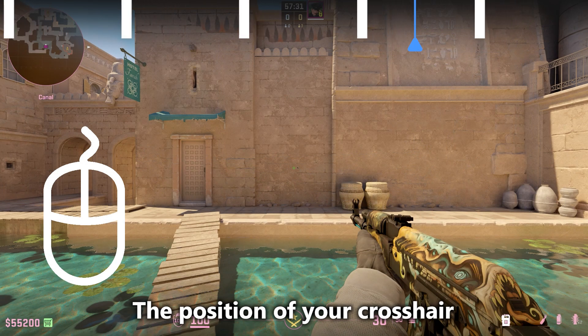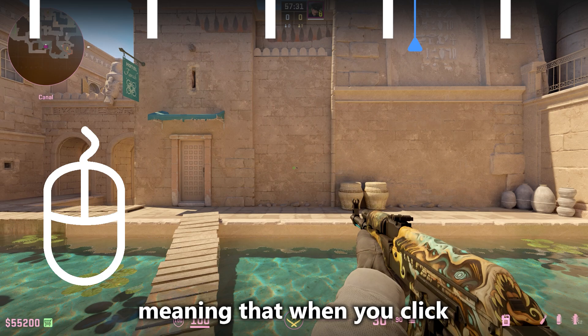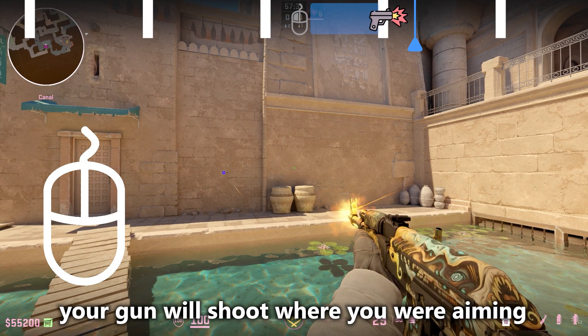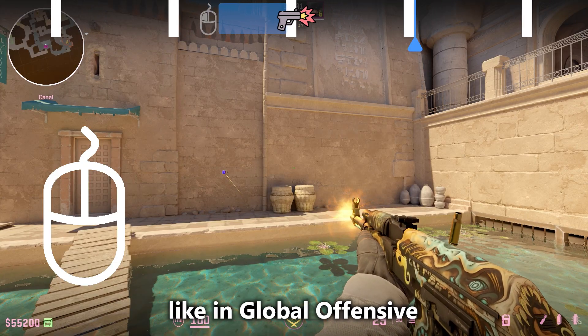The position of your crosshair is timestamped together with your inputs as well, meaning that when you click and move your crosshair before a tick happens, your gun will shoot where you were aiming during the click, not during the tick like in Global Offensive.